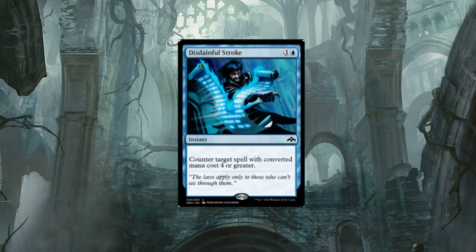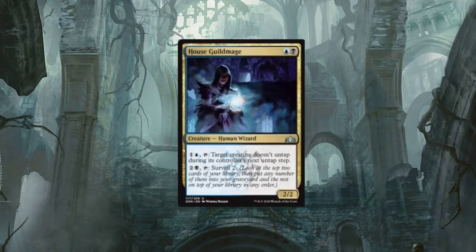Disdainful Stroke — it's a two-drop. Counter target spell with converted mana cost four or greater. For sure this is going to be in sideboards for any player playing blue in standard. Just the ability to tap two mana and counter a big creature or big spell — anything four or greater — you can even counter a planeswalker. This thing will see quite a bit of play in sideboards.